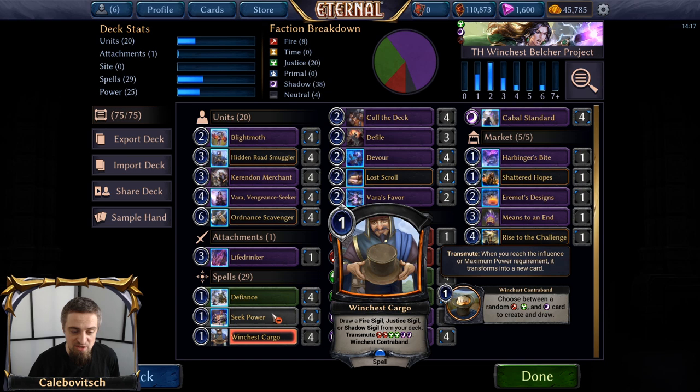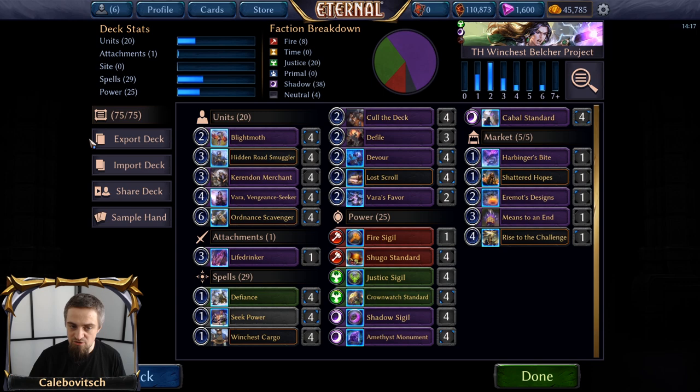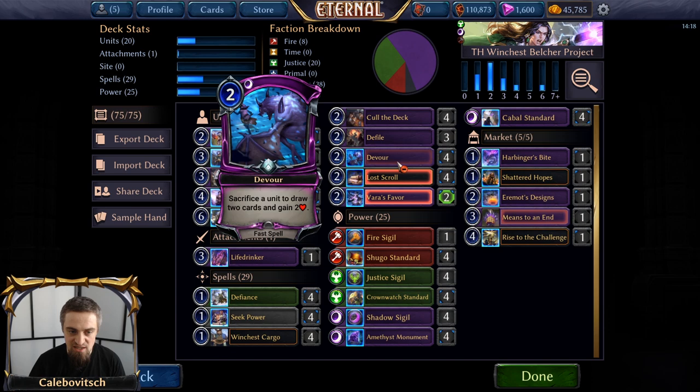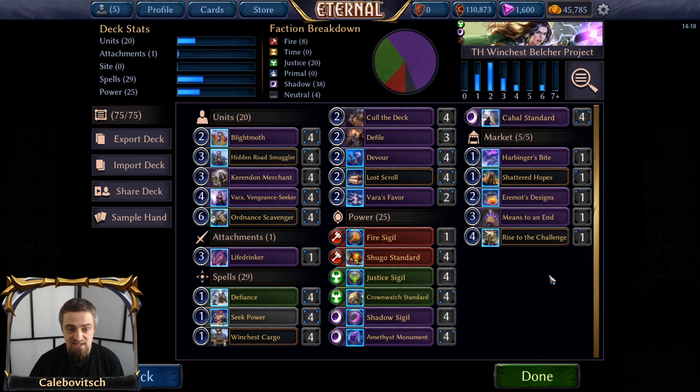Aside from that, we have eight copies of Seek Power and/or Winchest Cargo. Four copies of Call the Deck — the two-cost Shadow spell that draws one of the top three cards of your deck and puts the rest on the bottom — obviously searching for the combo, whether it's another Merchant or Ordnance Scavenger. Next up, four copies of Devour — the two-cost Shadow fast spell that says sacrifice a unit to draw two cards and gain two health. The inclusion of Devour is very important because it plays two roles: draw two cards, and for the sacrifice a unit part, that is one of the reasons this deck runs Blight Moths — we can sacrifice Blight Moth and then sacrifice Blight Moth Shade. But also Devour gains you two health. So if you have eight power, you can play Ordnance Scavenger, mill your deck, and then Devour that Scavenger to gain two health and trigger Means to an End.